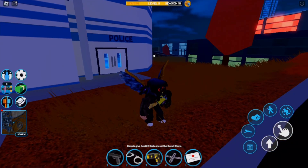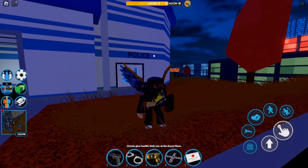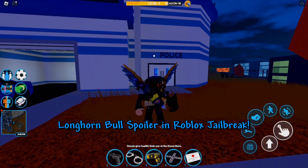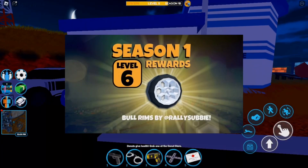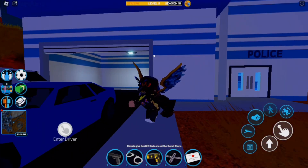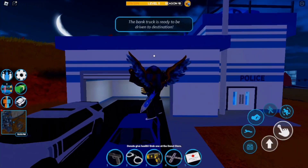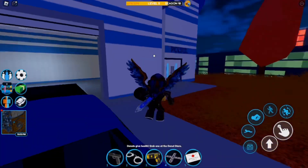Hello everybody, it is me Mr. Vince, and I hope you all have a fantastic day today. In this video I'm going to show you guys the brand new Longhorn Bull Spoiler in Roblox Jailbreak. We had the Bull Rims from Season 1 in Beginnings, but I will go ahead and show you guys the Longhorn Bull Spoiler inside of Roblox Jailbreak. So without further ado, let's jump right into the video.